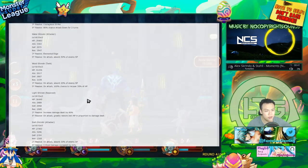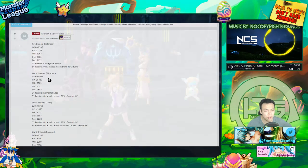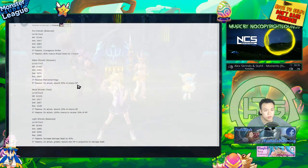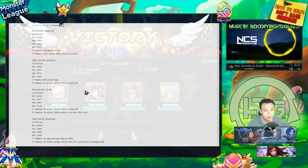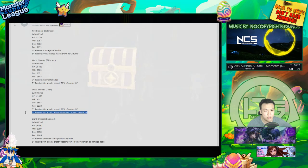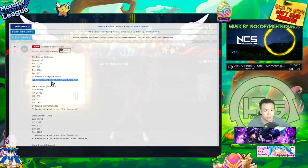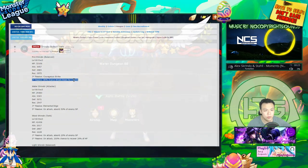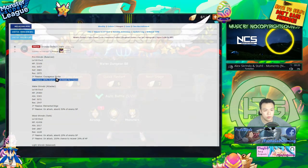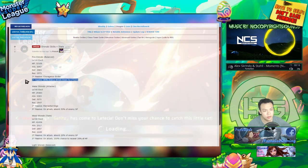I'm actually starting to think that maybe these monsters are single target. It seems way too strong for them to be AoE. It makes much more sense for them to be single target monsters. You can put attack down for two turns on your 5-star skill, and since they're single target units you'll do more damage to Titans with this skill.